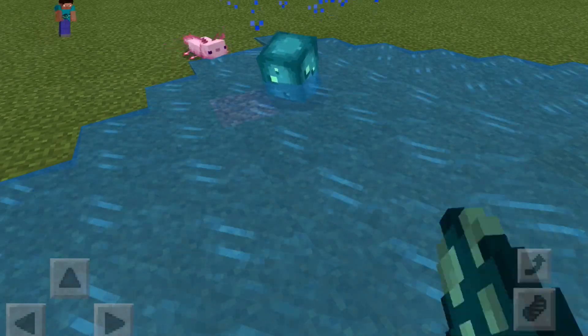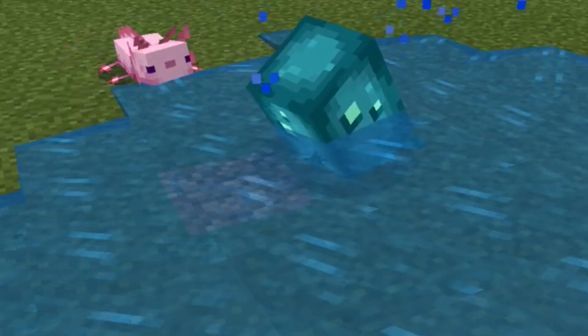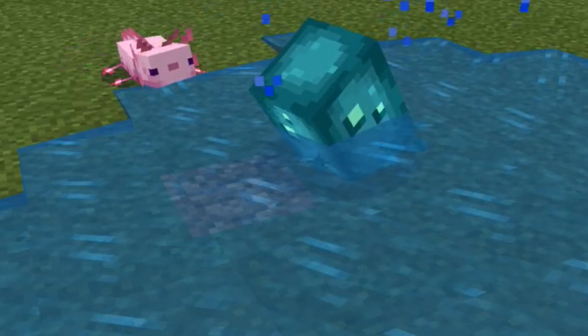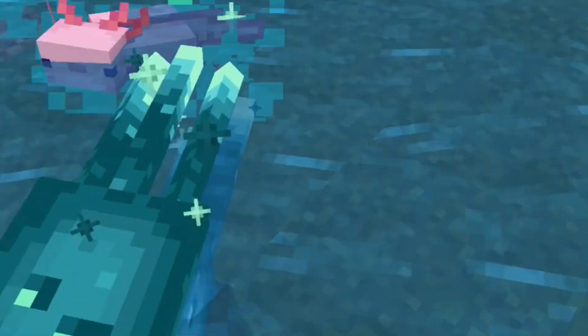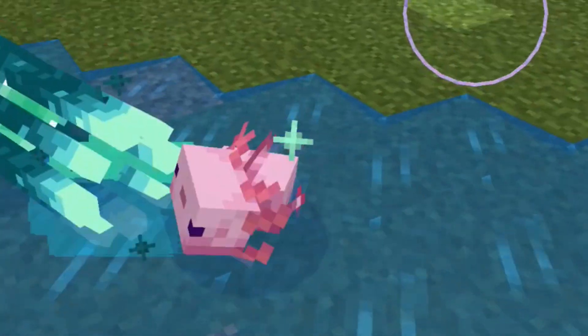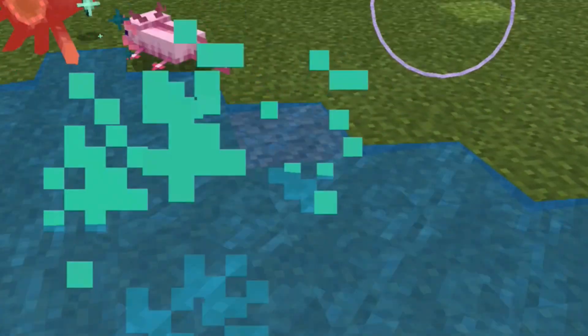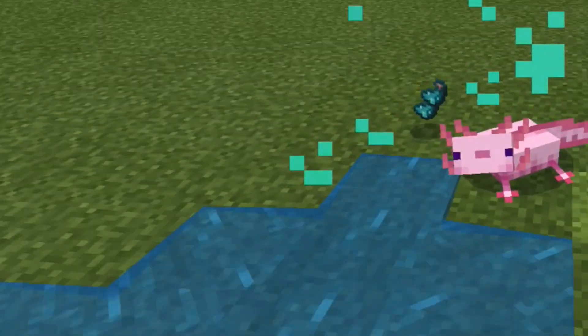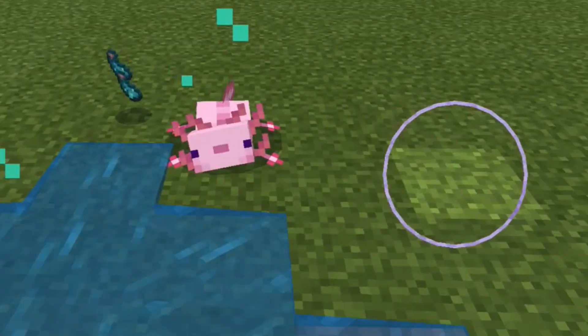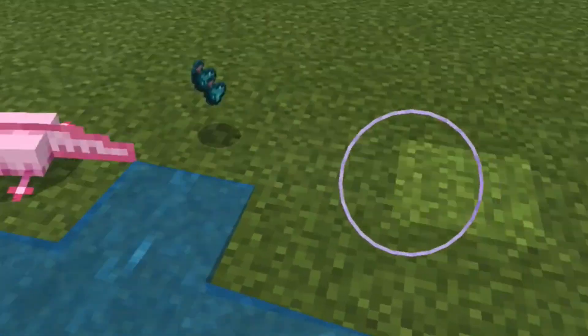So that's why I was glad to hear that whenever you place a glow squid in front of an axolotl, this happens. That's right — they kill them. Not enough people are talking about this. You just place it and the axolotl will brutally murder it. I just found that interesting.